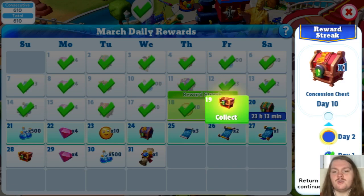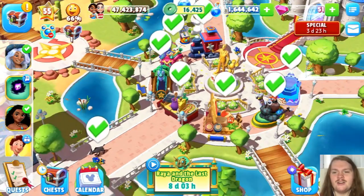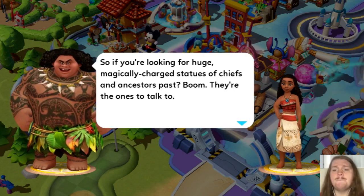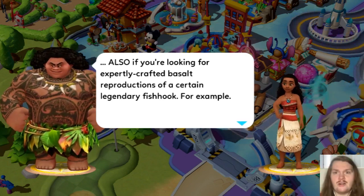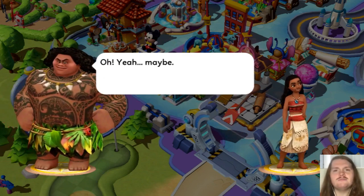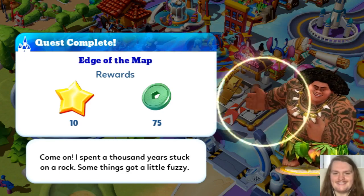We also have another 'Get Off My Beach' challenge, so we have to shoo away the crabs. I just tapped the ones I saw and did my best. Maui's dialogue about Motunui: 'They're big into stone carving out there — if you're looking for huge, magically charged statues of chiefs and ancestors past, they're the ones to talk to. Also, if you're looking for expertly crafted reproductions of a certain legendary fish hook, for example.' Quest complete — edge of the map. 'I spent a thousand years stuck on a rock, so something got a little fuzzy.' 'That's fair.'